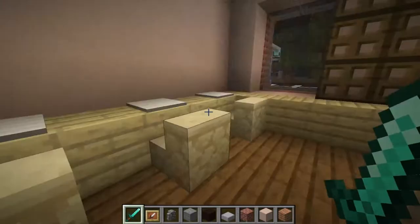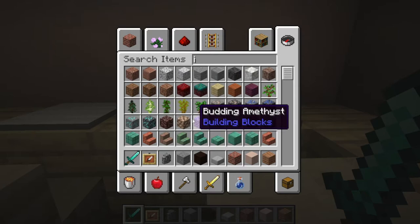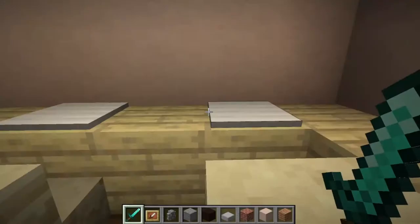So this is the computer room - this is where you can just hang out and use your computers for whatever reason. Of course all my item frames disappeared, so I guess I have to fix that unfortunately. I'm not going to fix it now, but in the future.